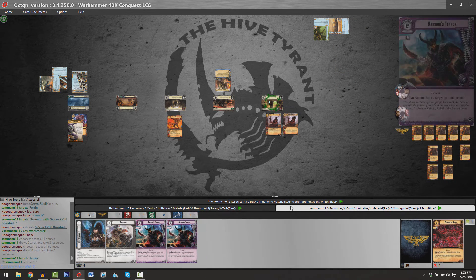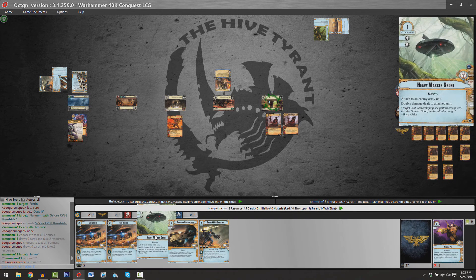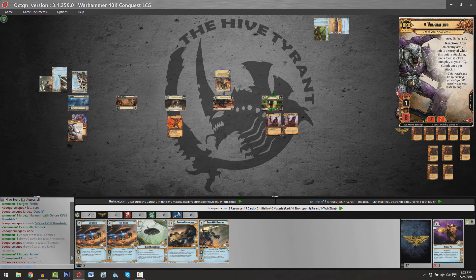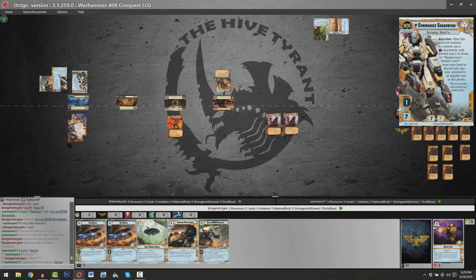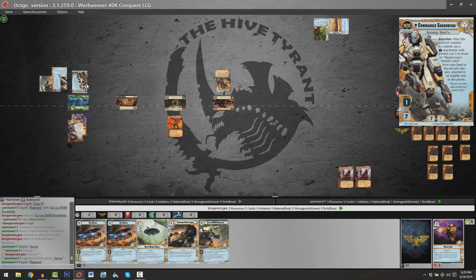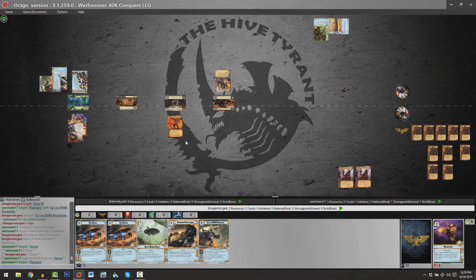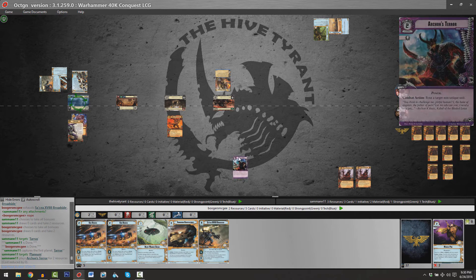Sam's got two copies of Archon's Terror and a copy of Protective Backlash. Brian's hand is unchanged — he's got a two-shield value card. Note that Vashilur's Warlord can deal two points of damage to Shadowsun's one, and Vashilur has 8 HP versus Shadowsun's 7. Sam might be able to get a couple points of chip damage on the Broadside before it's removed from that planet.